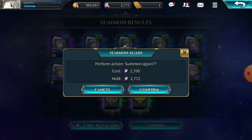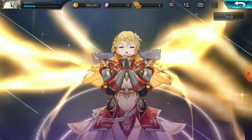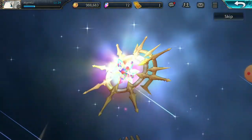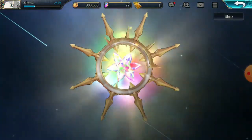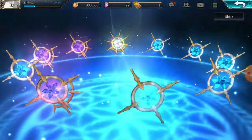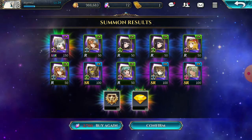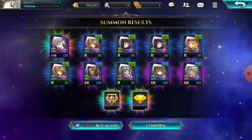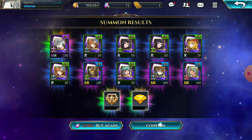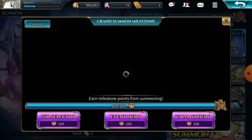Come on, come on... okay, rainbow! Nice — give me Sonya please! Okay — that's Sonya! Nice! Okay guys, this is good, this is really good. I now have Sonya! And now I can access the milestone rewards.